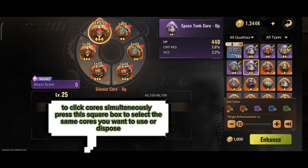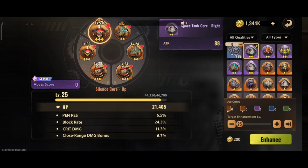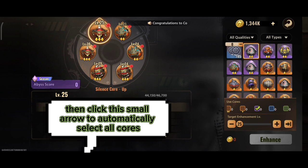To click cores simultaneously, press this square box to select the same cores you want to use or dispose. Then click this small arrow to automatically select all cores.